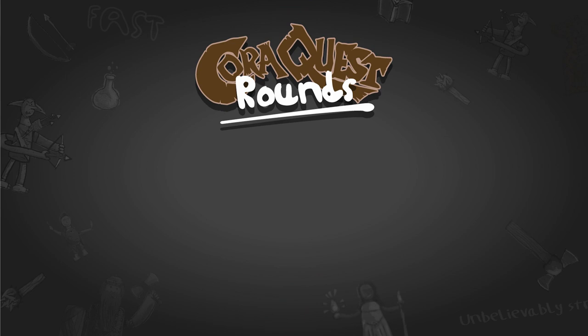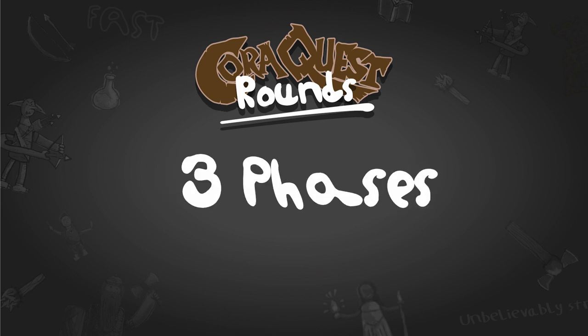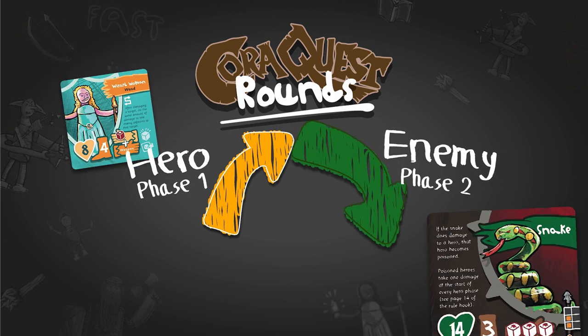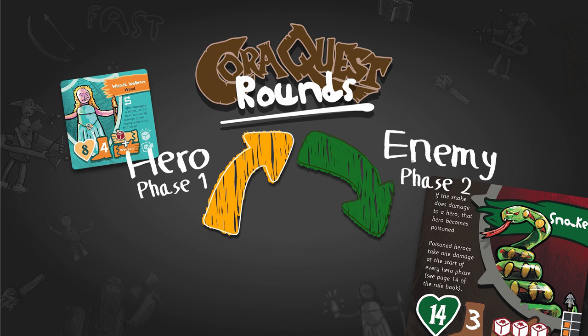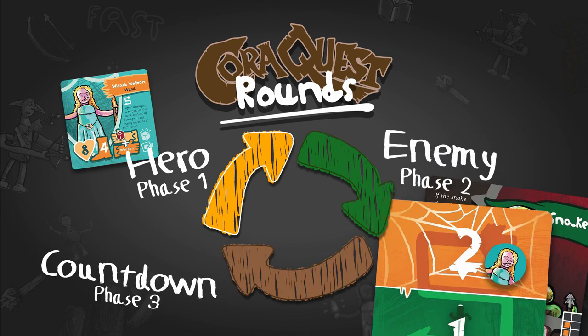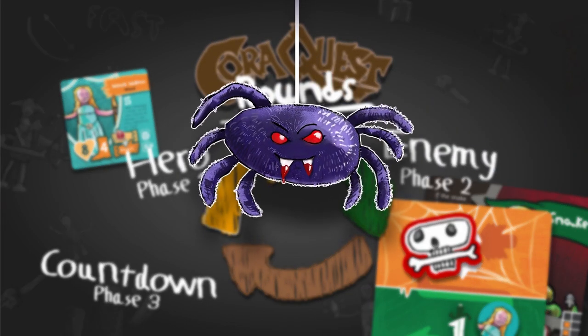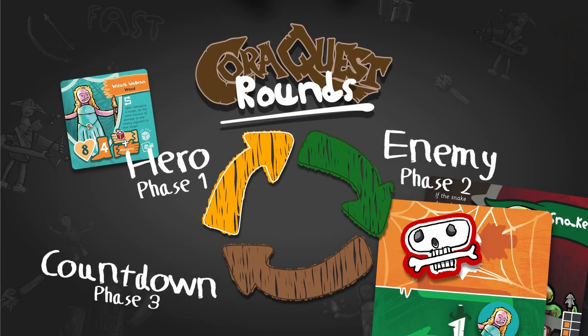Cora Quest Rounds. A game of Cora Quest takes place over a number of rounds, each split up into three phases played in order. First is the hero phase, where the heroes run around exploring the dungeon, opening treasure chests and fighting monsters. Then there's the enemy phase, where monsters get to fight the heroes back. Then there's the countdown phase, where we keep track of heroes' special abilities and check the threat level. Once a round is over, a new round starts again with a new hero phase.